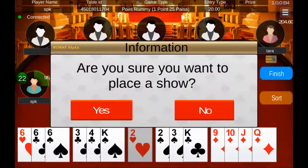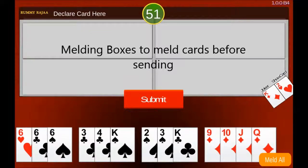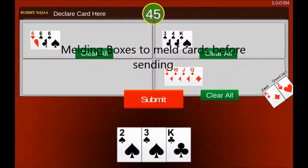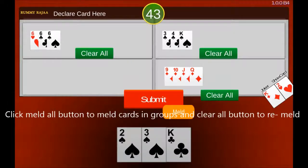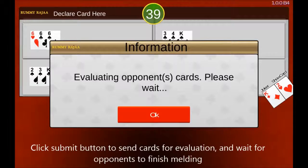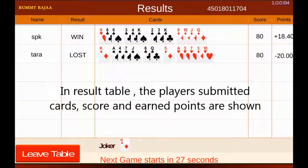If any player plays to show, you will get a melding box. You can click the meld all button or select 3 or more cards to meld in the melding box. Click the clear all button to remeld. Click the submit button to send cards for valuation. In the result table, you can see the score and equivalent chips of all the participants, and if submitted, the show cards of the players.